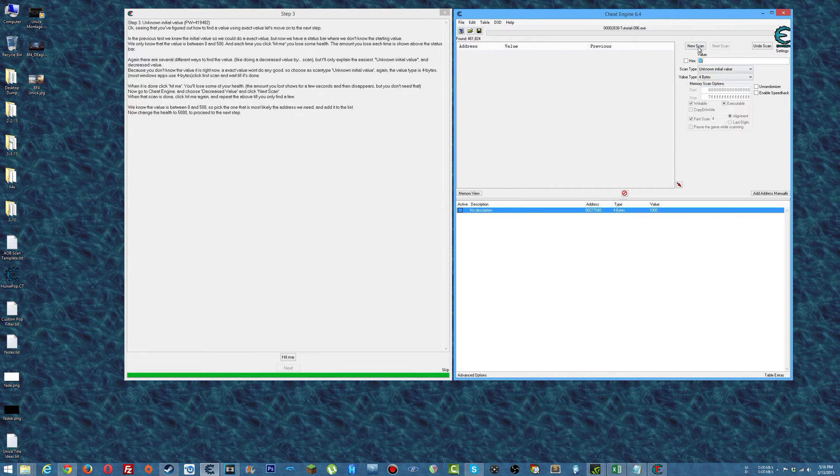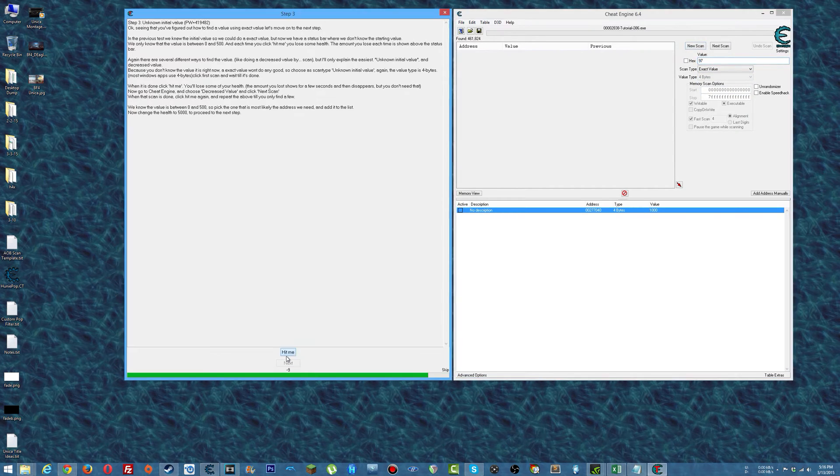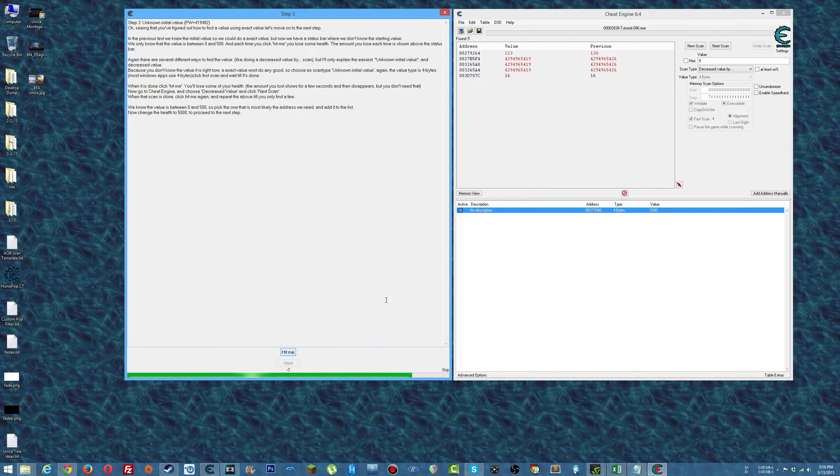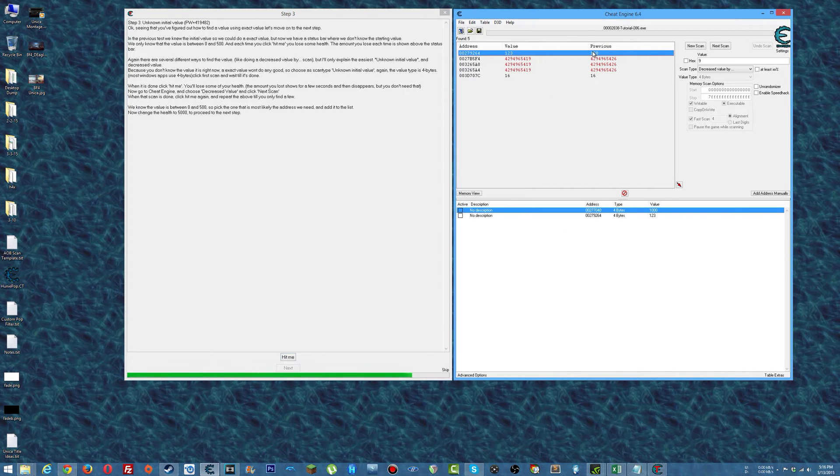Unknown initial value, first scan. Hit me — minus nine. So search for... not negative nine, search for nine. Decreased value by nine. Hit me again. We've got some of these changing here, so if we wanted to we could just say remove selected addresses. Hit me — this one changed instantly. That's the one.